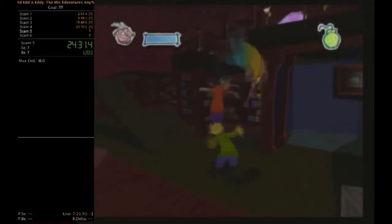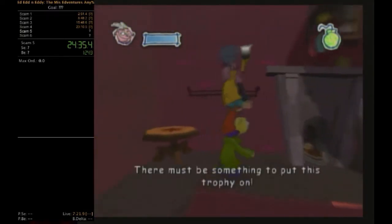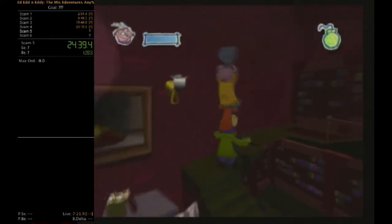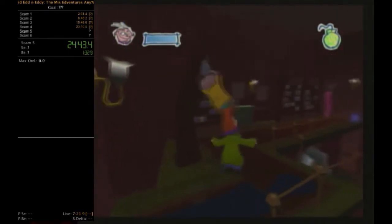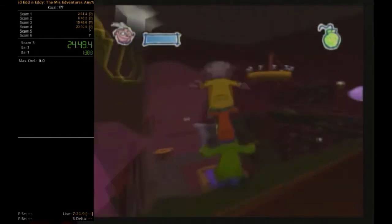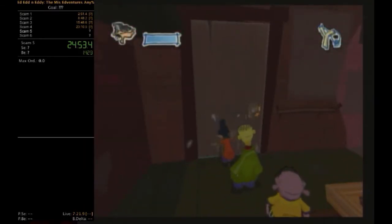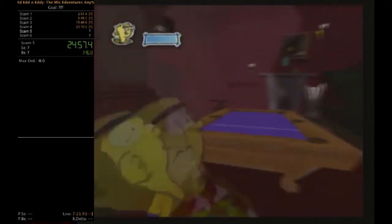The reason we have to get stuff for the Kanker Sisters is because Eddie told Ed to put Jimmy's doll in the haunted house intentionally. The Kankers found it and said they won't bother the Eds if they bring them gifts — then they'll return the doll. This is probably the least enjoyable level for me personally.